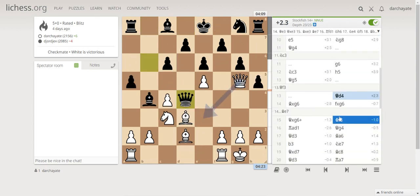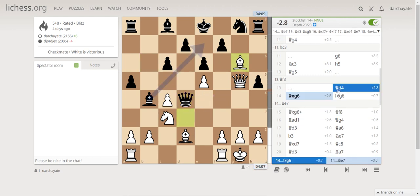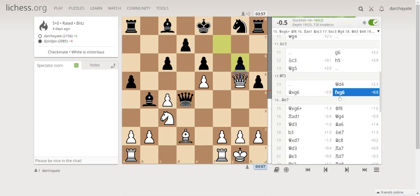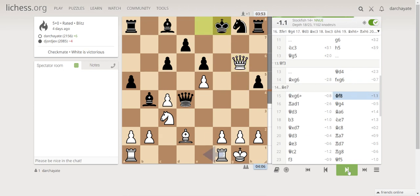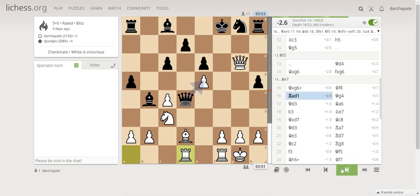He took the pawn on f takes g6, and this gave me an opportunity to attack. Even though I'm at a disadvantage, his king is still not castled, which gives me practical chances. He played king f8. The computer suggested putting the rook on a certain square, but what I did was too slow.